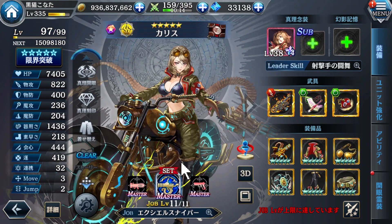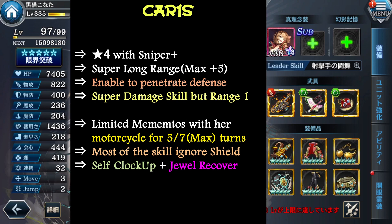Next is Karis, a 4-star creator just like Mekistos, with this sniper job blast. Most likely she is even better than him because of this limited mementos — she can actually ride the motorcycle for 5 or 7 turns, with another set of attack skills. So she can use more skills, especially her main ability and motorcycle main ability. The last skill damage is considered pretty high, even though the range is only 1.